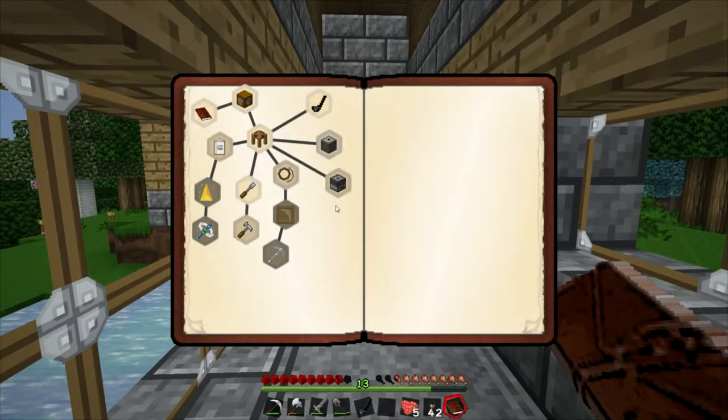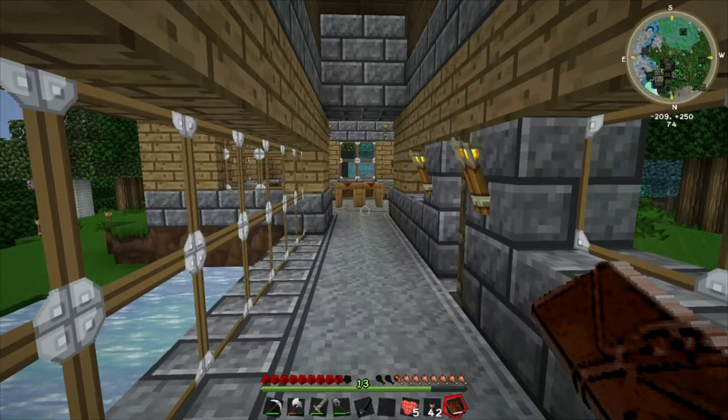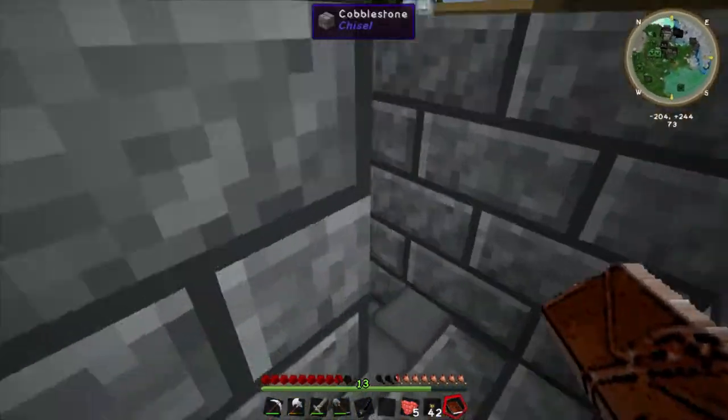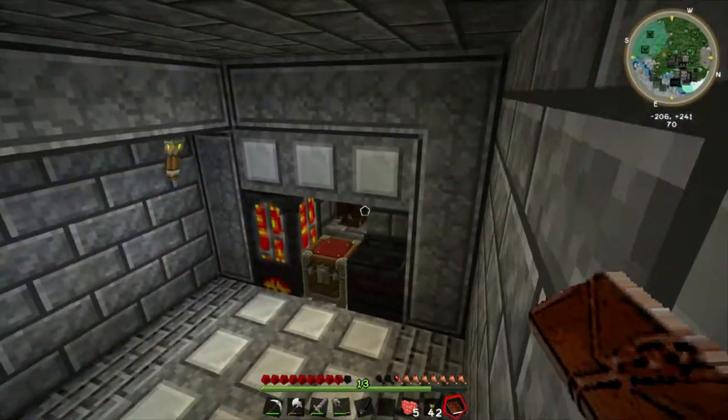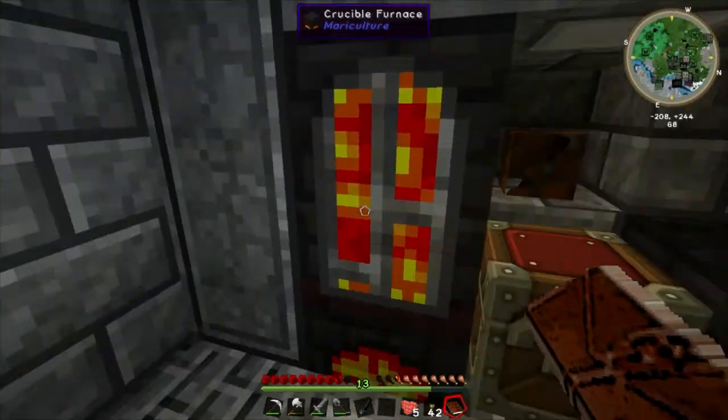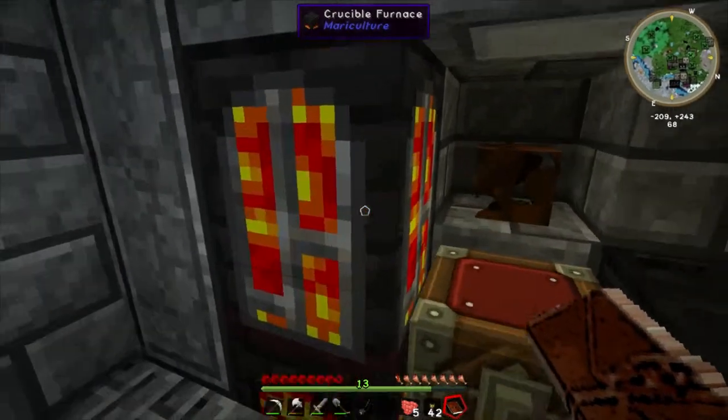Those two items are going to be the crusher and the grinder. So far, I've just been doing a bit of renovation and decorating. We built the crucible furnace last time, which is fairly efficient.